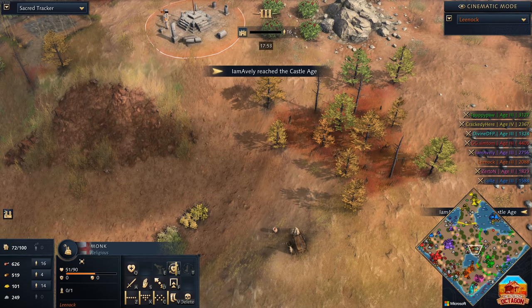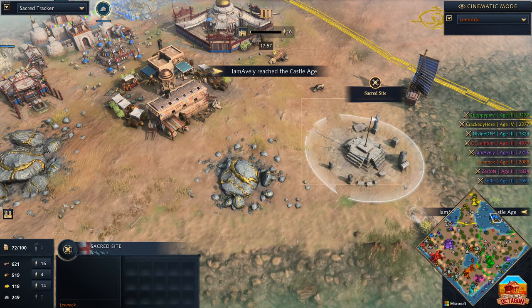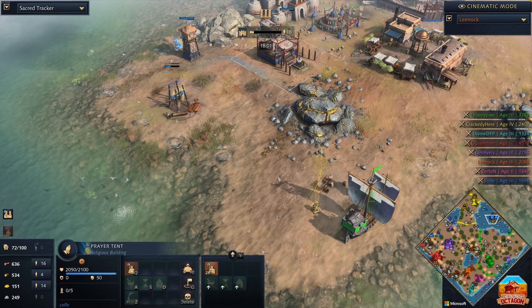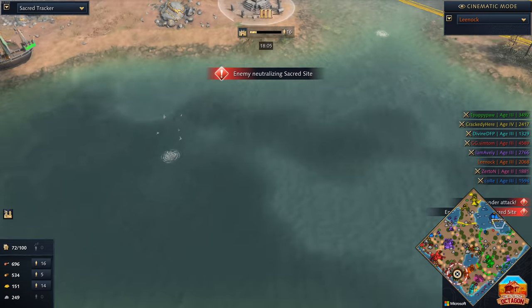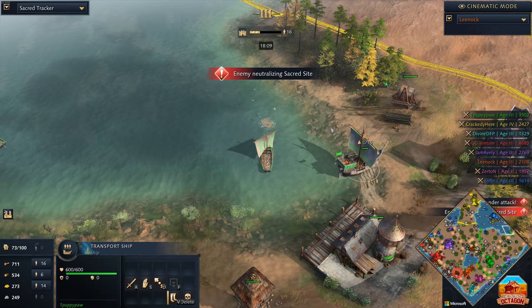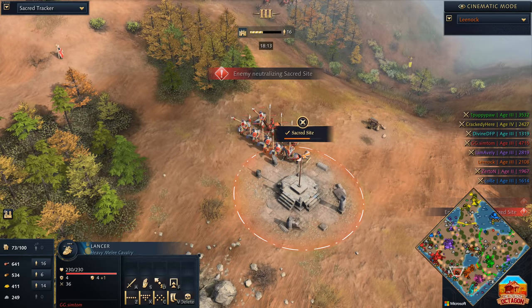We've got our first, our second, and of course our third one — which belongs to the one, the only, Kor. He's got his prayer tent out as well, looking to capture up those relics. We start to see outposts coming down. Puppypaw has actually got a Hulk out in this body of water, a second Hulk out here — actually no, that's a transport ship. But we've got quite a fair bit of units beginning to come out, neutralizing this position.